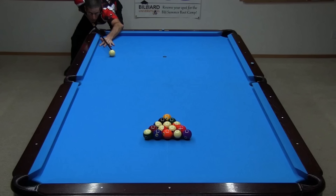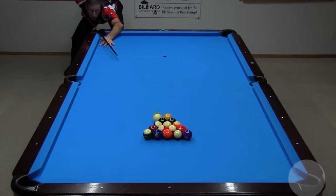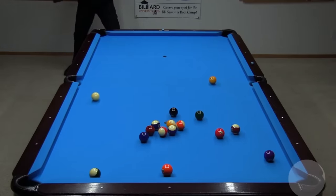The Game of One Pocket starts with a break of 15 balls. The breaker chooses one of the two bottom corners as their pocket. The other corner is the opponent's pocket. The first person to get 8 balls in their pocket wins. A typical break sends balls toward your pocket or your side of the table without leaving a shot for your opponent.